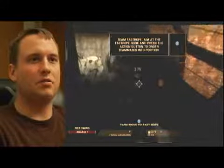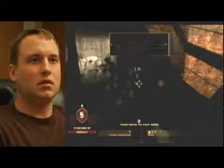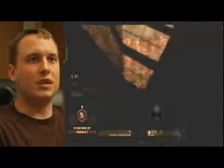Alright, now you can have your team fast rope here if you want them to go first — break out the rope — or you can do it yourself. Go down. And we're going to look over here and make sure there's nothing down here before we go down.